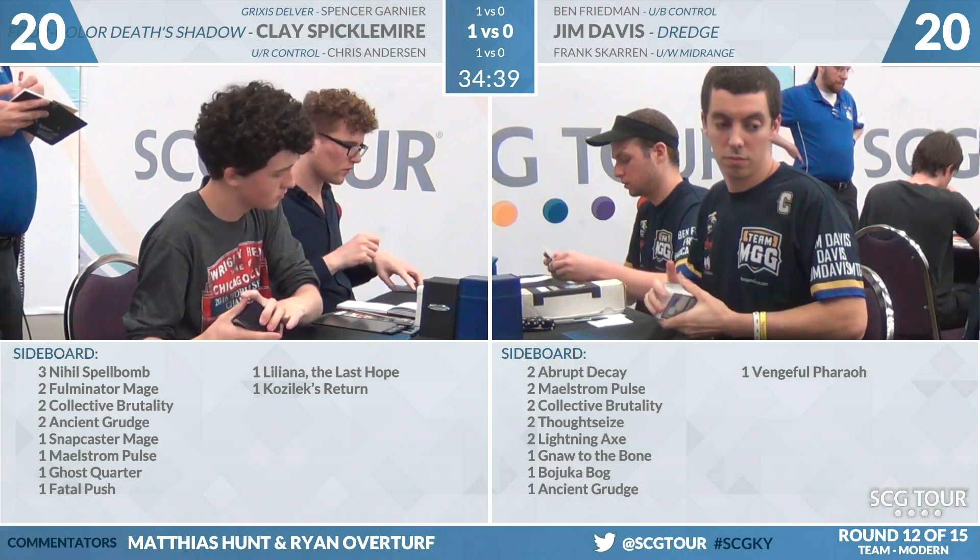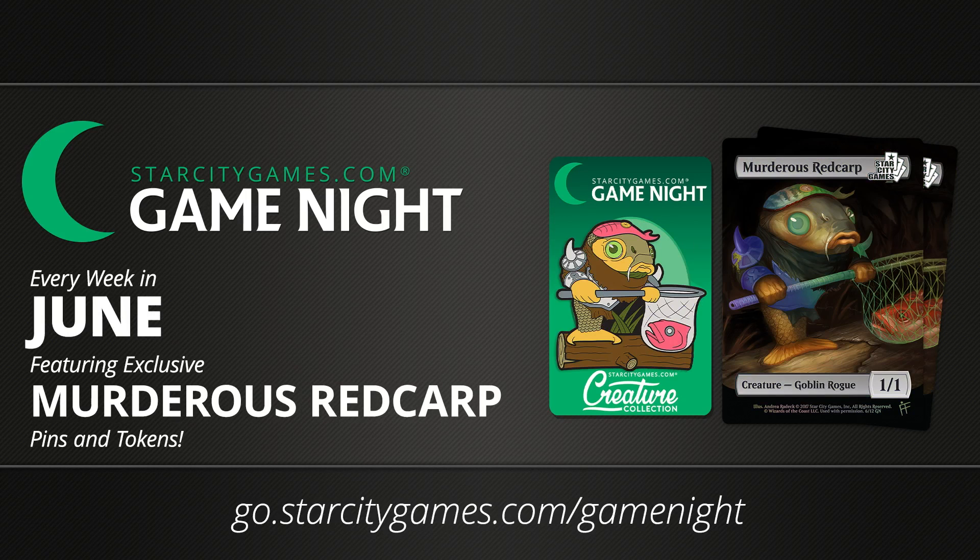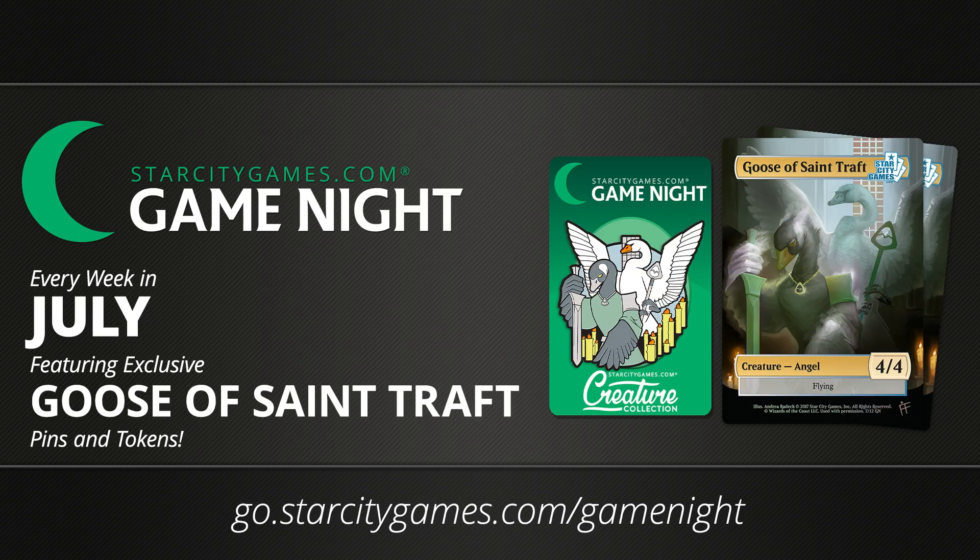Jim's still shuffling up for game two — he's going to have to win the next two. For Star City Games, we have Star City Games Game Night: exclusive pins and tokens from artists given away all around the country just for playing local tournaments at your local stores. This month, we're giving away the Imperious Perfect token — that's the Elf Warrior token. Next month, the Murderous Redcap token. You can find them at starcitygames.com/gamenight. For store owners who want to join, if you get signed up now, we can get you in time for the July promotion, which is going to be the Geist of St. Traft token — the Goose is loose.